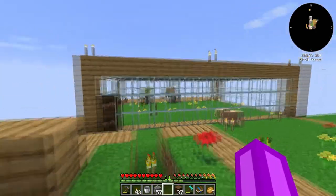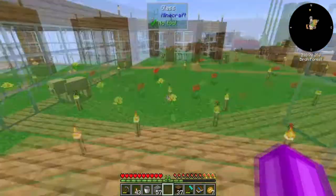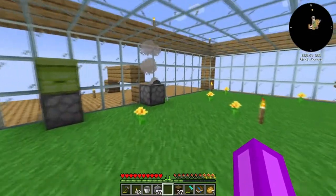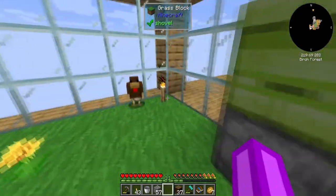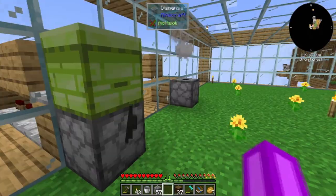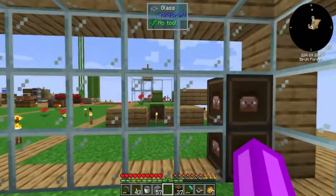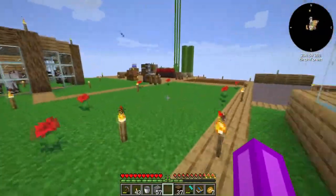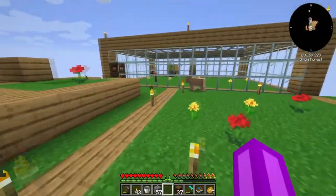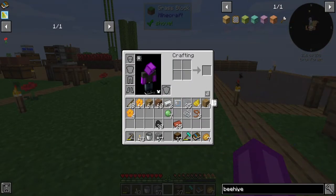This whole thing is going to be moved into this new awesome setup and you can see there's smoke. I've got a campfire underneath it so these are triggered as smoke equals true. So it should prevent me from getting stung — hopefully. I'm going to move those guys in here and let's make another beehive just so I can close up that one blank spot.